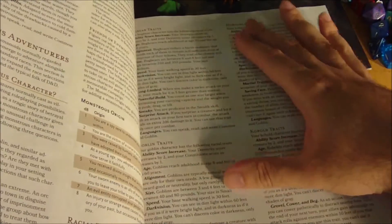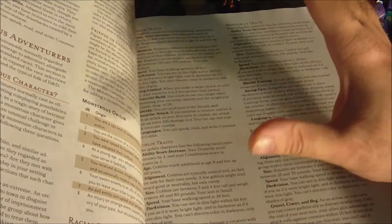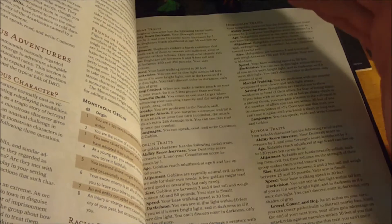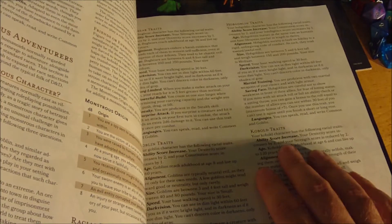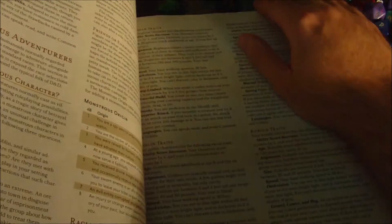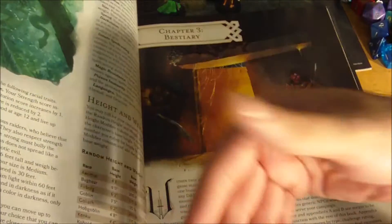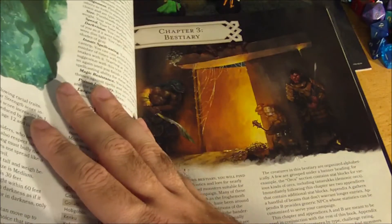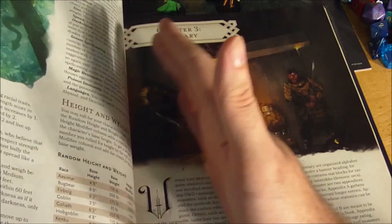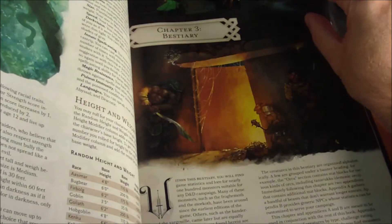Not as fleshed out with as much description, but it does give some monstrous humanoids that you can play as well. Unlike the other races before them, some of these races actually have a penalty to some stats, which 5th edition doesn't really have for the normal races. For example, if you look at the Kobold, their Dexterity score increases by 2 but their Strength score is reduced by 2. We also have the Orc whose Strength increases by 2, Constitution increases by 1, but Intelligence is reduced by 2. And you can get the chance to play a Yuan-ti Pureblood too, which is pretty cool — though it's always going to be up to the DM whether they want to allow them.